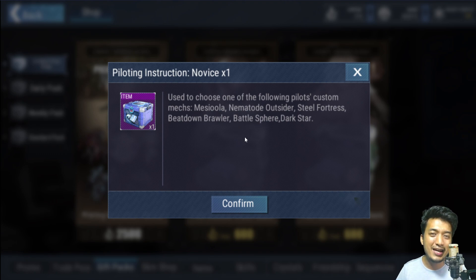Most players might be tempted to pick Missy Ula because it is the costume make suit for Viorate. Viorate is an amazing SSR unit recommended for beginners and looks like a very amazing wifey character with those huge assets. But are we really supposed to go for Missy Ula? The answer is simply no. Later on in the game you will be able to farm for Missy Ula for free, so there's no need to get it here. Just get Battle Sphere, and later on you can get Missy Ula for free — it's farmable.